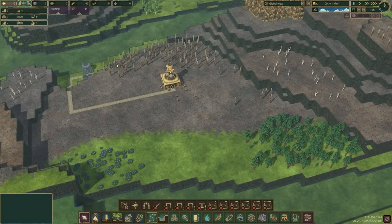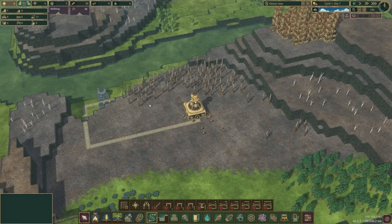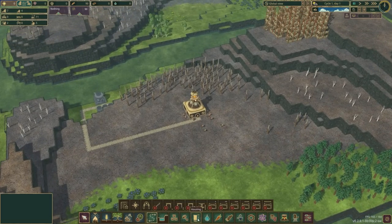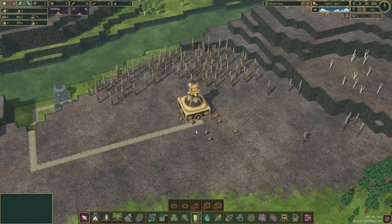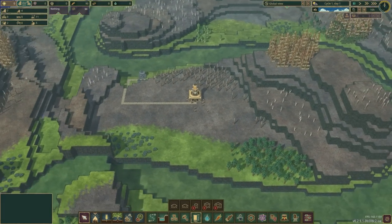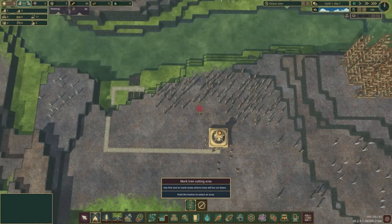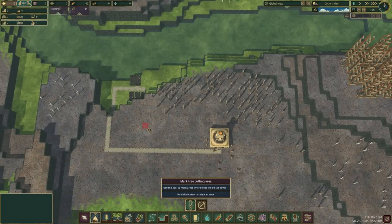We have all these trees here — they're all pines including the dead ones. Cutting them down should give us between 100 and 200 logs, which should be enough for the very basics. We just can't do anything extravagant like building lodges yet, which is unfortunate because that's the only way Folktails can breed. We'll need to build lodges as soon as we can.